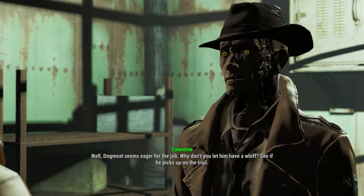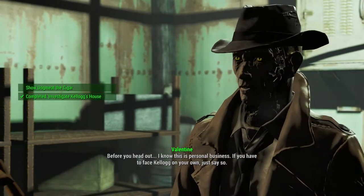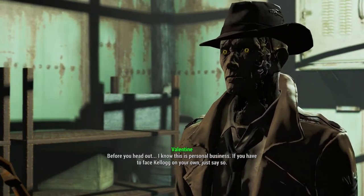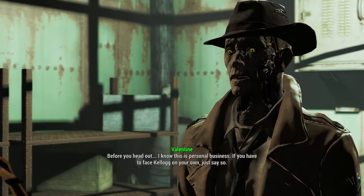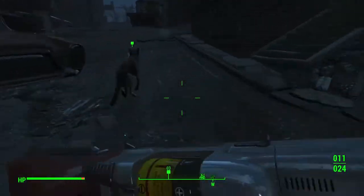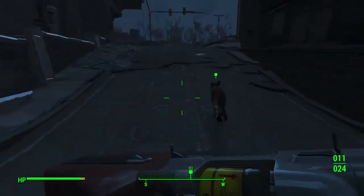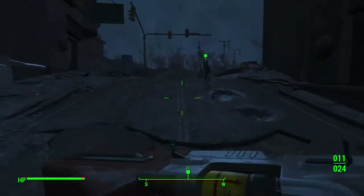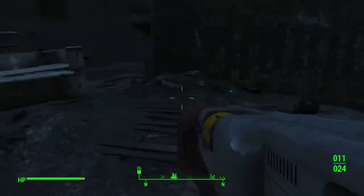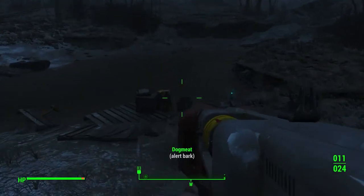For clarity I'm going to go over this section, which is why I'm making two videos. Feel free to skip ahead if you need to. Once Dogmeat leads you out of Diamond City, he will head along a road to the southwest. Pretty soon he'll come to a halt and bark, indicating he's found something. Follow him to the nearby pond and grab the pack of San Francisco Sunlights and the ashtray found on a crate — you can't miss it.